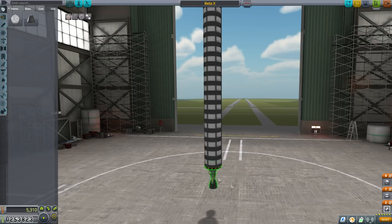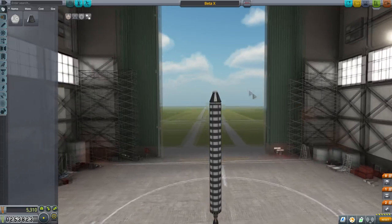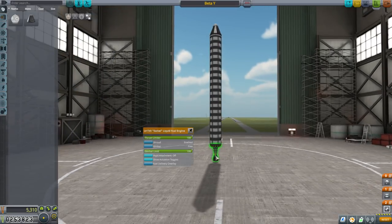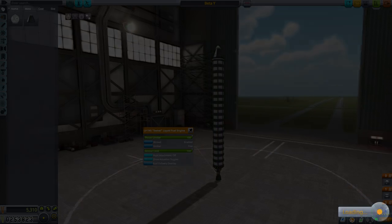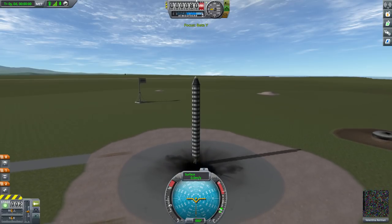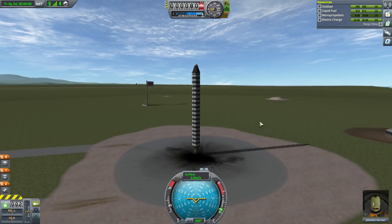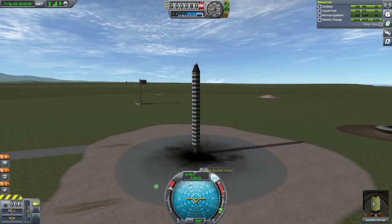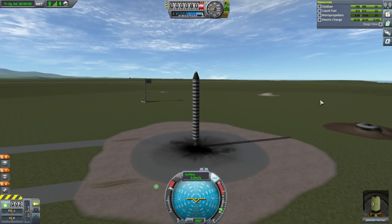We'll go to the 18-tank version — we call this Beta Y. There's the single stage to orbit one. The benefit is that we can at least steer this engine, and we don't have a second stage which would cost more. I want Jeb to go up this time. SAS is important because we can steer the rocket right from the start. Throttling up is also important — unlike the SRB, we really can throttle this engine. Let's go.